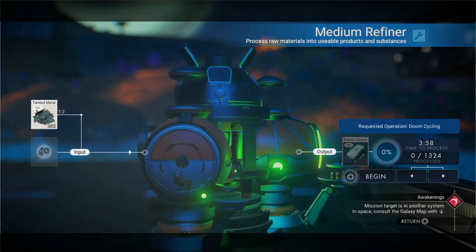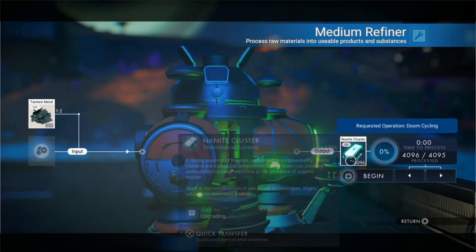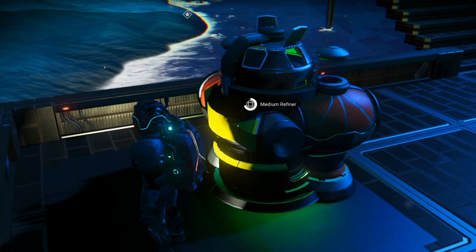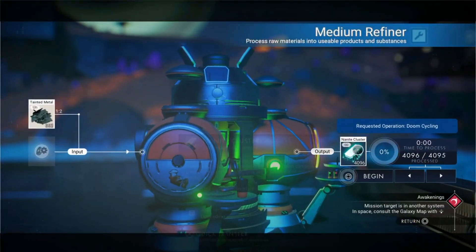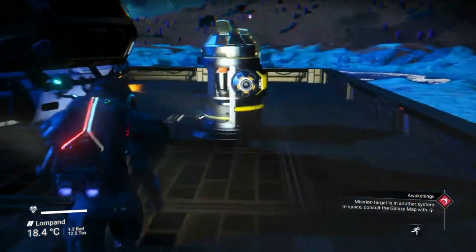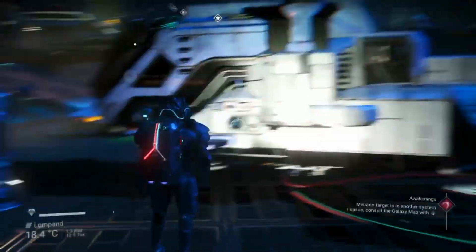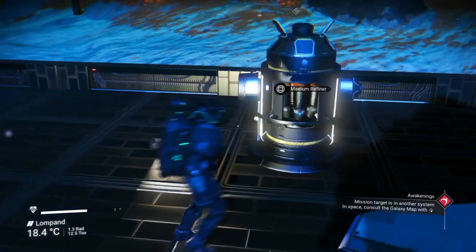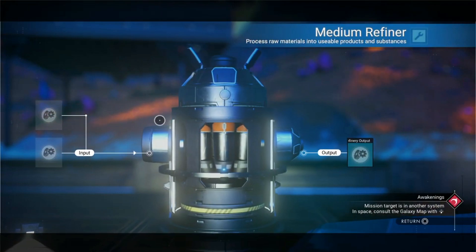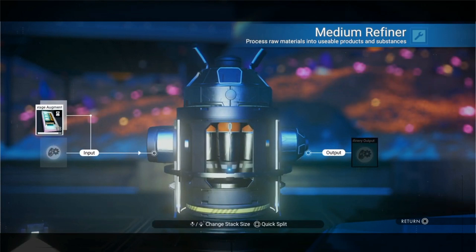I'll do a demonstration and it should happen straight away. Can you see? I'm just taking them now — it shouldn't glitch out. This will work every time, every single time. I've got a refiner over here already. I'll go into the medium refiner — watch exactly what I do. I will put an item in, so let's put this storage augmentation in.